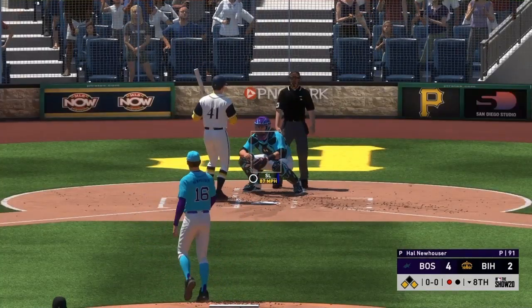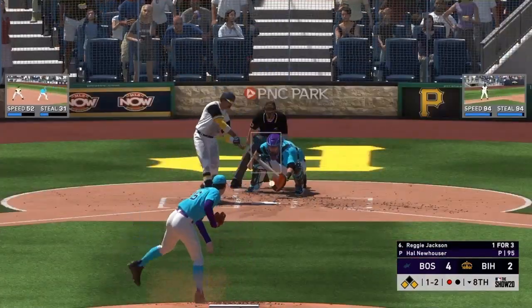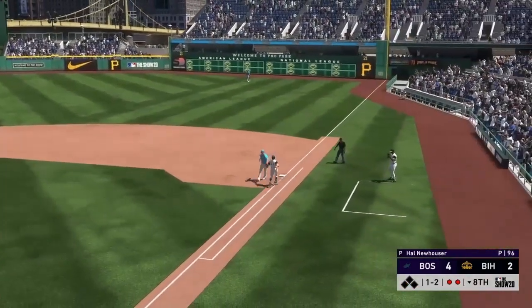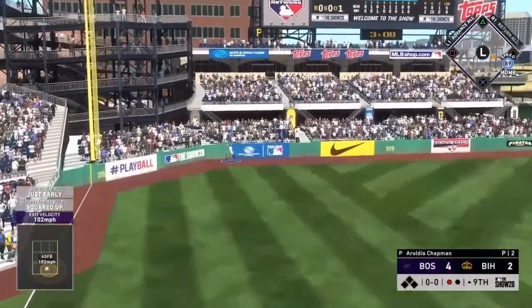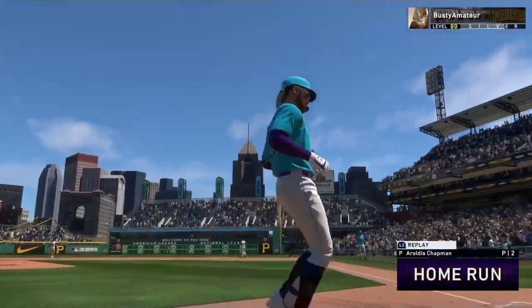We're going to walk Eddie Matthews — not the worst thing, now the double play is a possibility. Come on. There we go, that's a double play — that's exactly what we needed! Turn that thing, let's go baby. No runs. Nice swing Tatis — is that going to be some insurance? Yes it is! That's his second of the game. Five to two now.